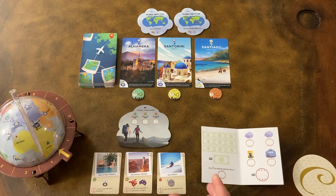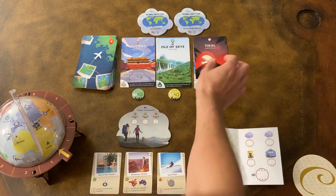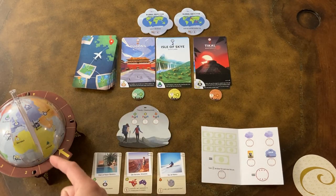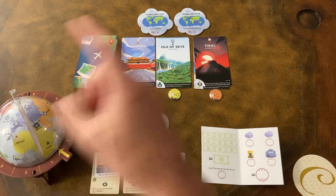The flow of the game is: each round we will reveal three new destinations, and we will each simultaneously pick one of those three destinations and add it to one of our three trips by drawing a line from the last point we were at in that trip to the new destination.